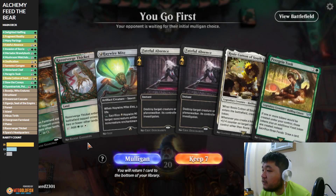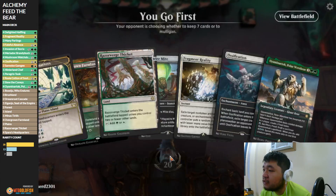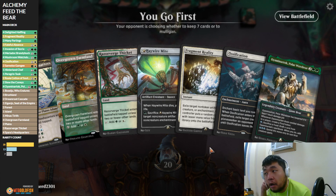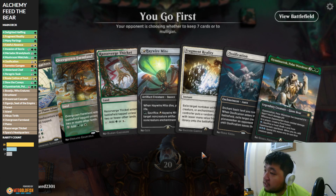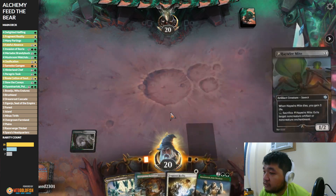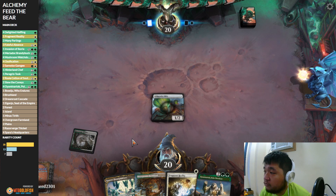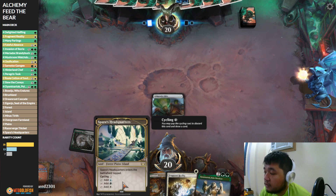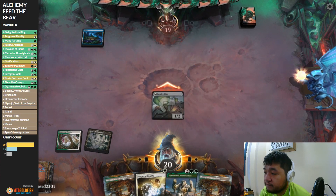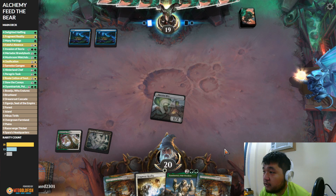This hand has a Razorverge Thicket — we do get a late Faithful Absence, but my concern is if we don't hit our turn three land all of these are bad. This one's much better — we have early removal. I'll probably just drop Ossification here because we don't have a basic quite yet. We'll play Ticket first, start getting Haywire Mite. This is probably going to be the number one tool against the One Ring and all those busted enchantments. I'm playing blue.